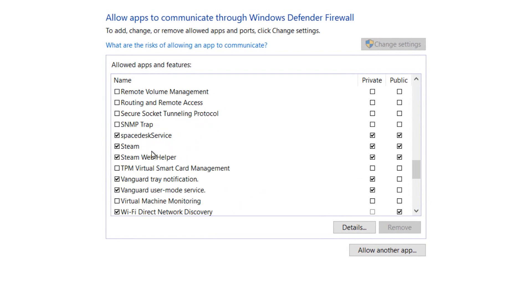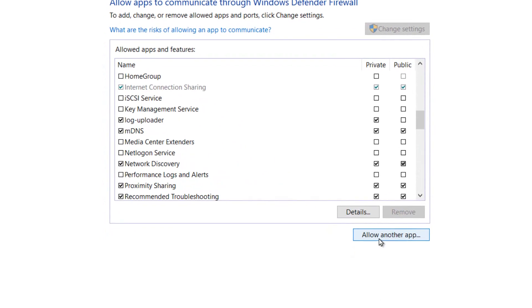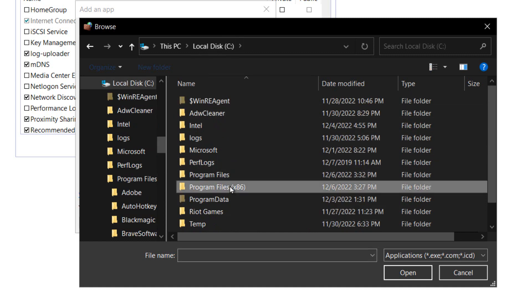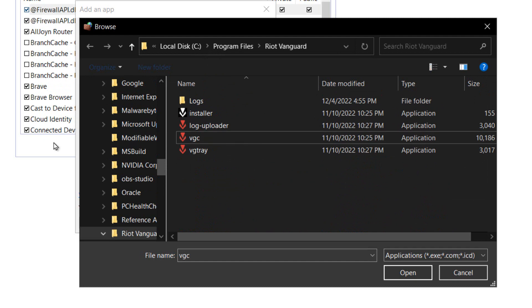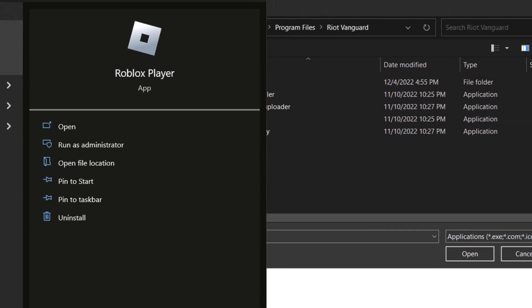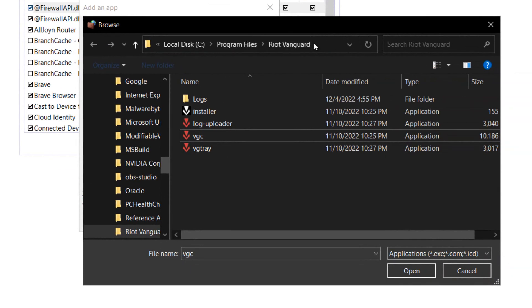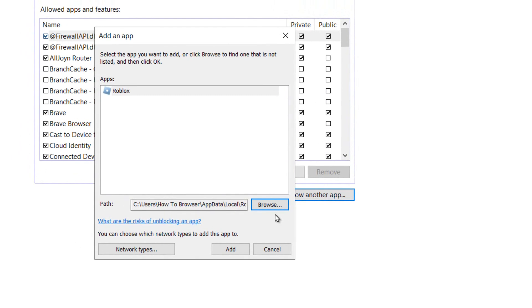If you don't see Roblox in the list, go to 'Allow another app', then click Browse and look for Roblox. If you don't know where Roblox is located, go to the search bar, type Roblox, right-click the game, and click 'Open file location'. The location is AppData > Local > Roblox > Versions. Select the Roblox Player Launcher and click Add.